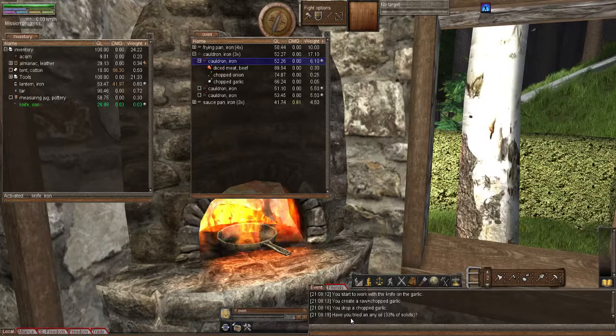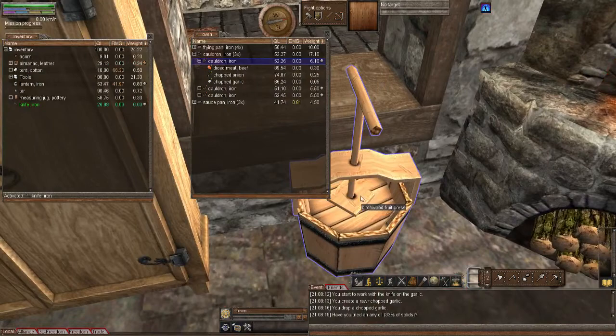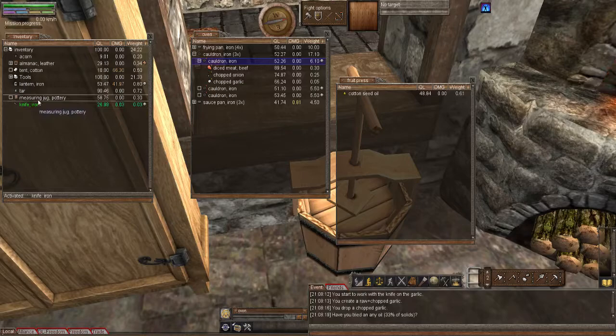Here you can see exactly the same as the last episode — put in the components and it's now saying oil. So let's do that: 33% of solids. I'm going to put in the tiniest amount and let it tell us the required quantity — that's what you would do at home as well. I'm going to set my measuring jug to one gram, the smallest measure, then drop that in.